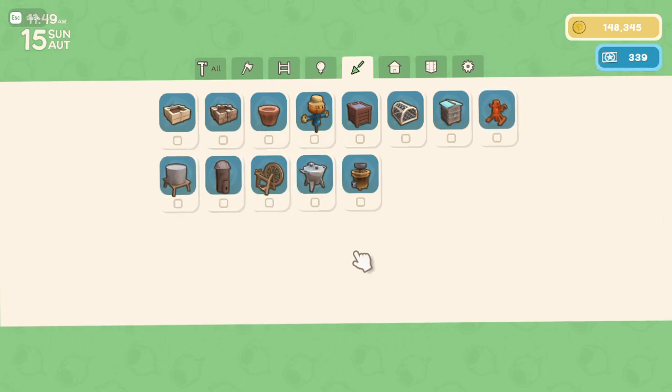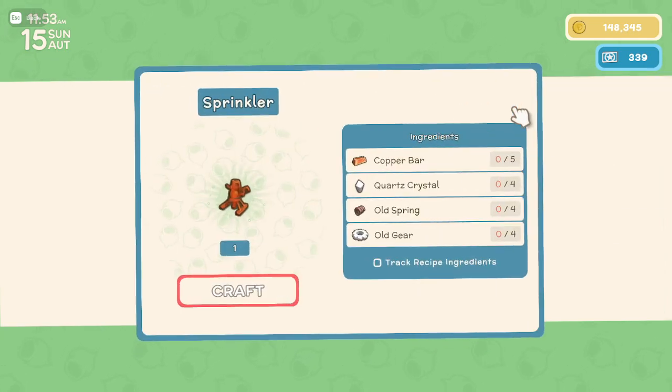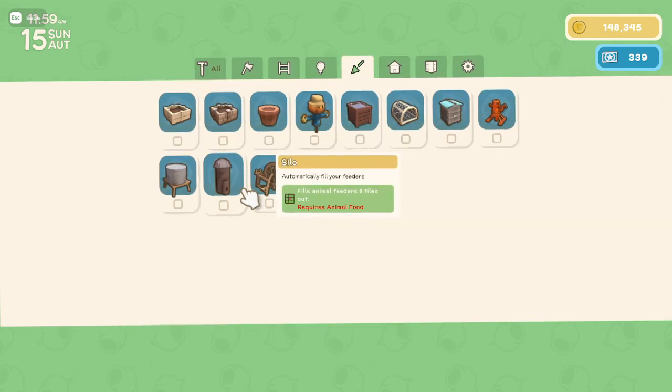I have not gotten to the next level of irrigation license yet, so we're just going to cover the lower grade sprinklers in this video. These things are pretty expensive to build, so make sure you're saving up copper and iron — especially iron on this one. It covers and waters up to 10 tiles out.